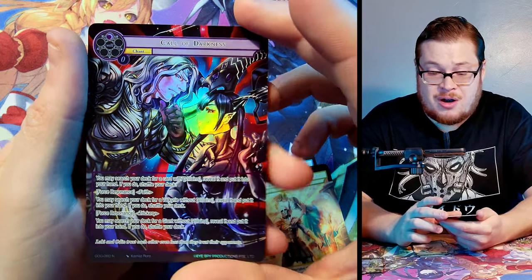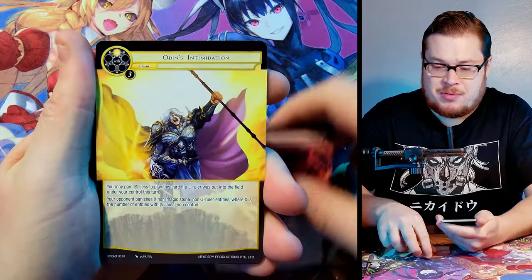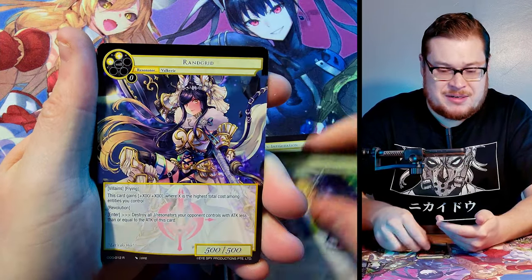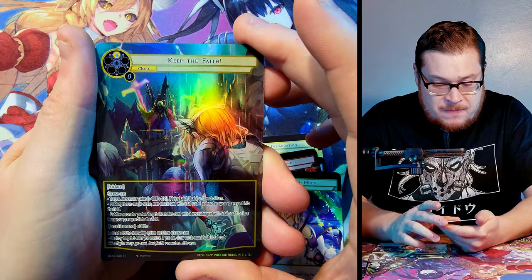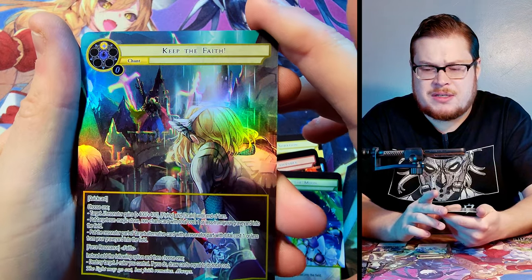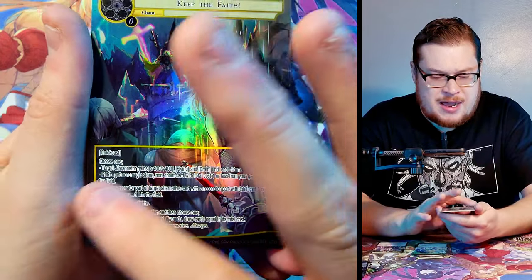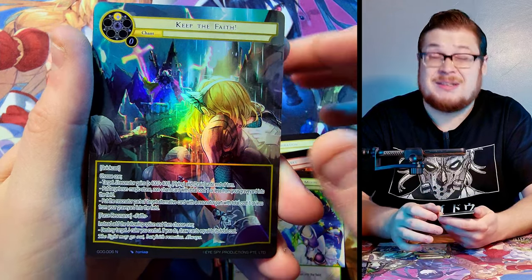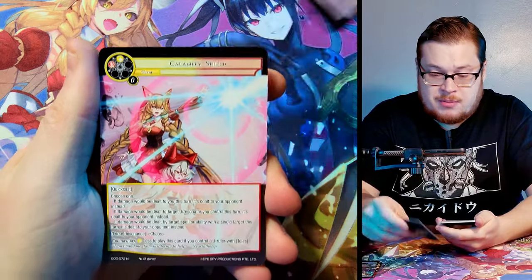I got to combo off with this card once, because then everybody destroyed it immediately since they were scared of it. Call of Darkness — cool looking card. Probably my favorite card I got to play in the pre-release. Rain Grid rare, very nice. Keep the Faith normal — I wonder if this is a reprint with different artwork or if it does different things; there seems to be more text than the old version.